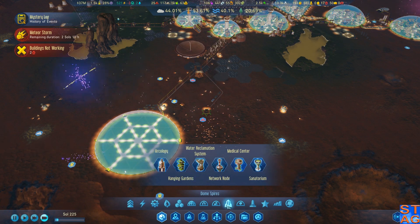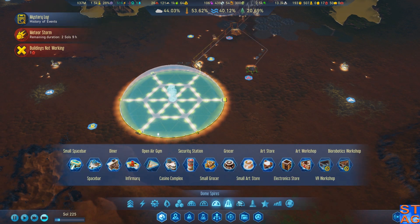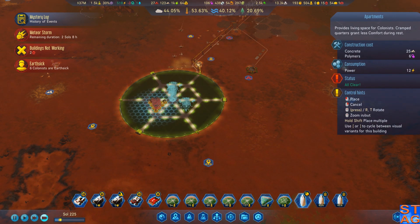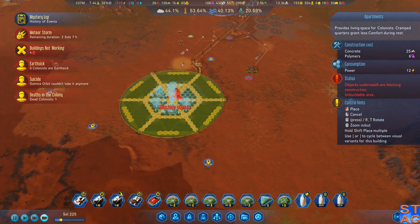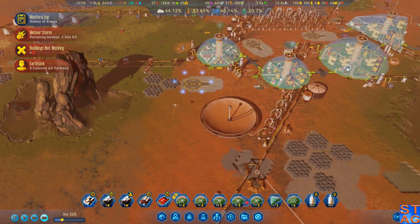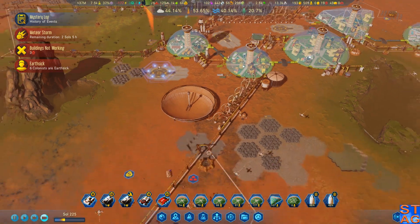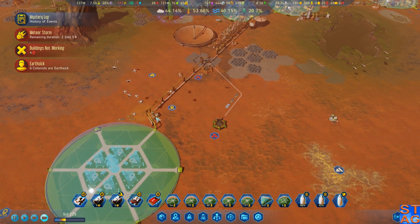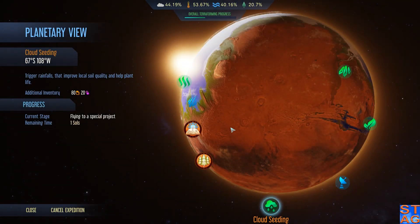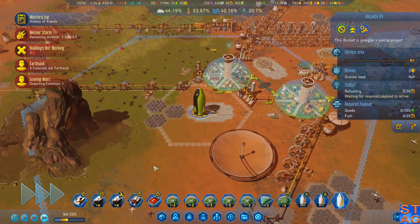So this dome — yeah, I'm going to make this a comfy-ass dome. Hanging gardens for one. I'm going to put apartments in here, because this is going to be a really comfy dome. People are not going to care — they're going to be crammed in like sardines. Let's see how many earth-sick colonists we do have, and if there's like 30 of them I'm just going to send them all home. Just one. Seed vegetation — I say we totally do it. Let's just get that up as high as we can in this video.